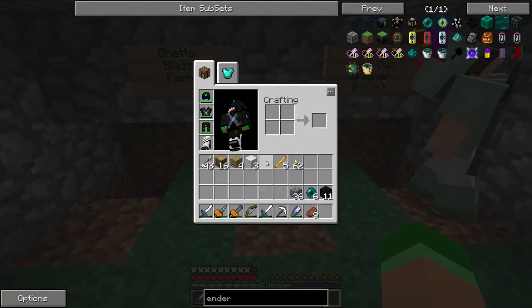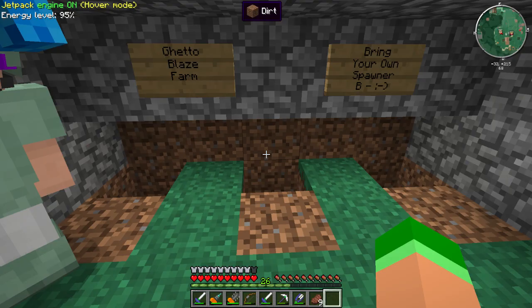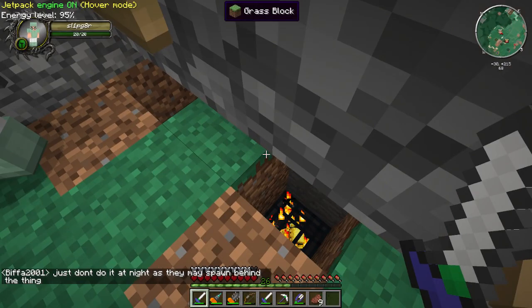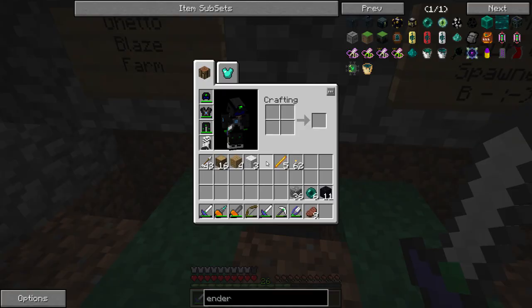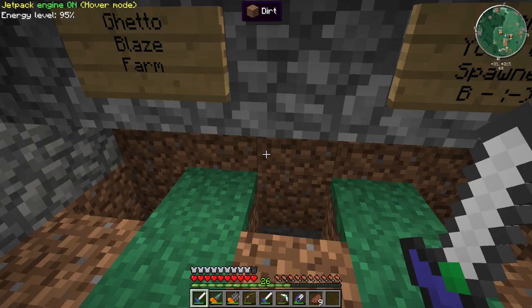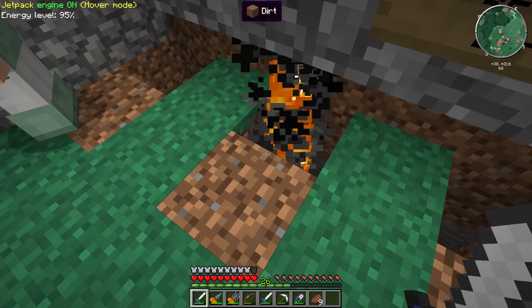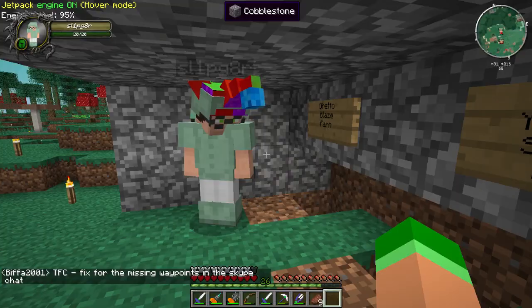I'm gonna make myself an ender pouch. Let's see — I need to get a few more blaze rods. For the ender pouch you need two blaze rods but I also need to make the ender chest first, and that takes four. So I need one more. Got it! Alright, thank you good sir. It was a pleasure stealing your rods — an honor to have your rods. Thank you.